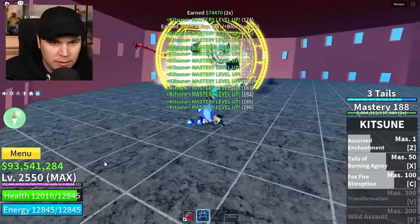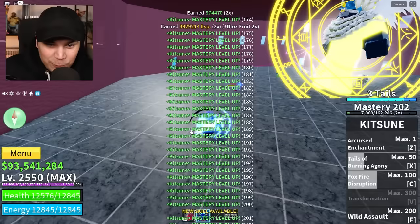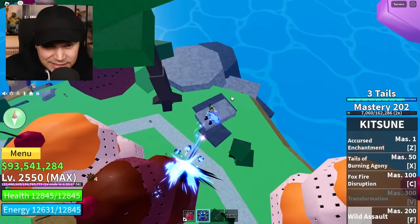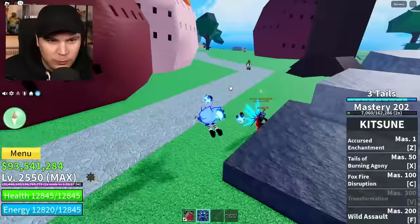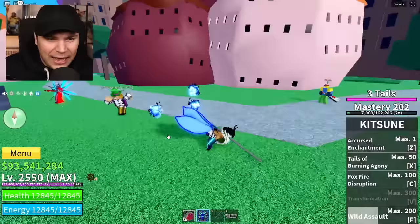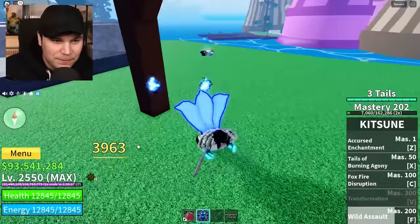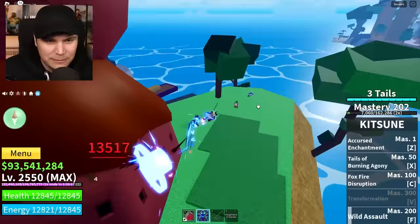Come on, are we gonna get the next ability? There it is! We got the Wild Assault - it's just like a quick dash, but I'm pretty sure it's also gonna deal a decent amount of damage. Wait, that is not a dash - that is a proper fighting ability. That does 4,000 damage, bro. There are moves in the game that are like a V ability that don't do that much damage. That is so much damage - my mind is actually blown right now. That is ridiculous.